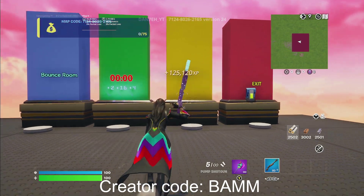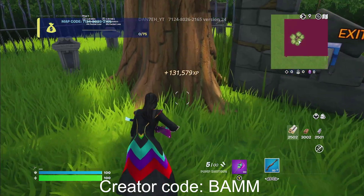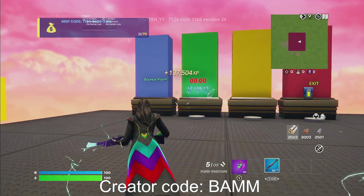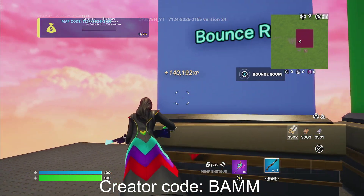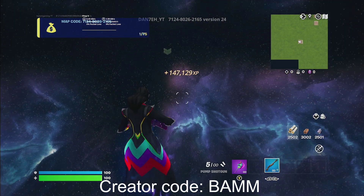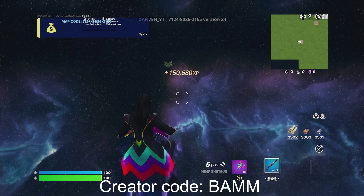If this glitch helps you, make sure to subscribe and like the video for more glitches — more coming every single day. Go to this tree for the last secret XP button. Once you do that, you can get AFK XP by going to this bounce room. Just bounce here for a ton of time and get XP. Hope you guys enjoyed, I'll catch y'all soon — make sure to like and subscribe.